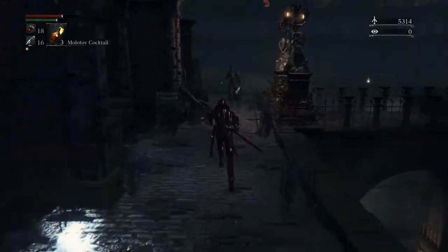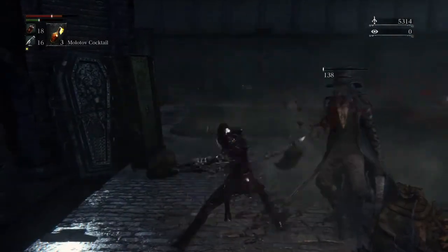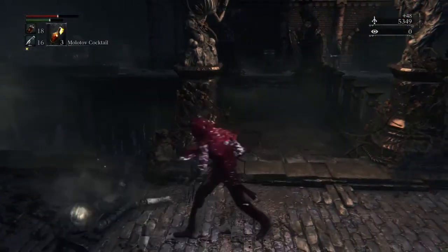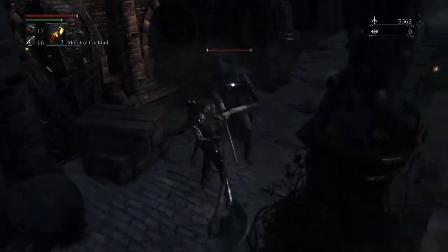There's going to be a rifle guy here and one across the bridge as well. He shouldn't be able to hit you as long as you stay right where that guy is standing — he's got that blocking him. Then you can just get in on him and kill him.